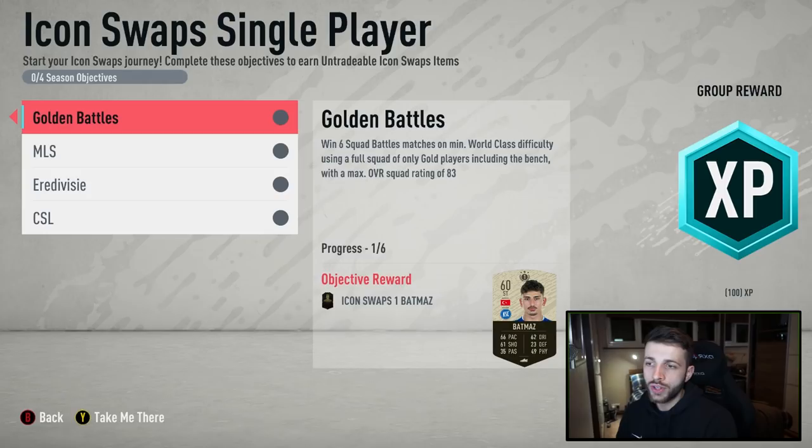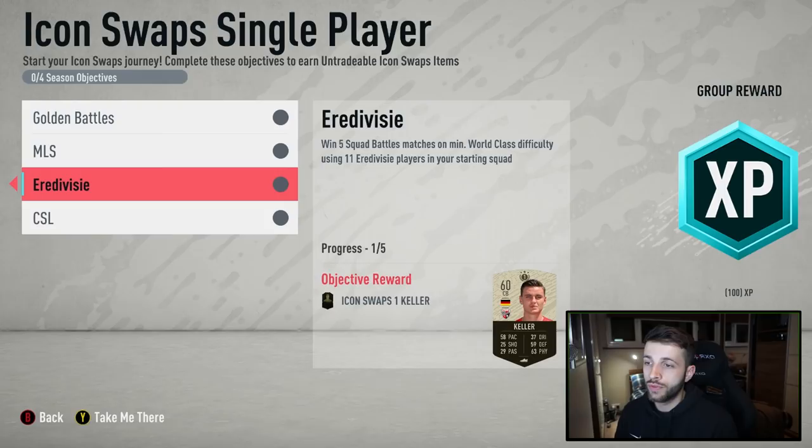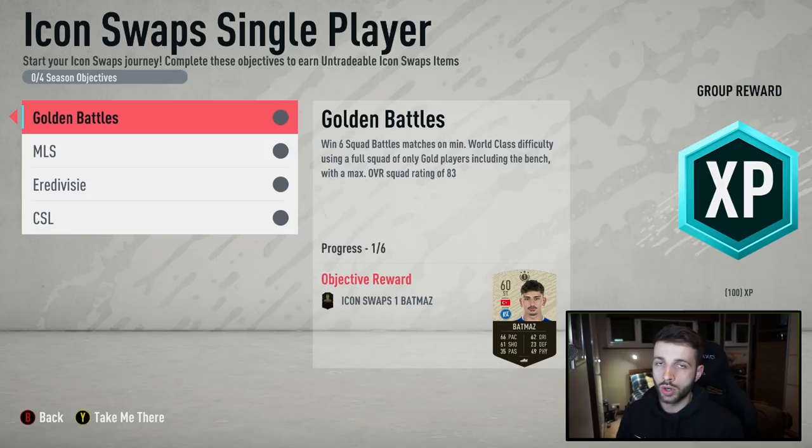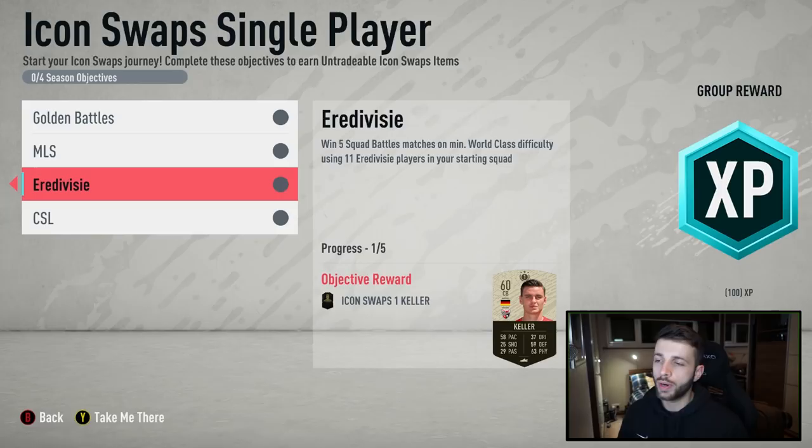You've got Golden Battles which you can complete passively, meaning you can do that at the same time as any of the other three challenges. I've done one for the Chinese Super League but it's quite hard to build a full gold team there — the defense only has Miranda and there are a lot of silvers and bronzes. The best league is going to be the Eredivisie — they have a lot more cheap gold players like Promes, Neres, Blind, and Van Beek.